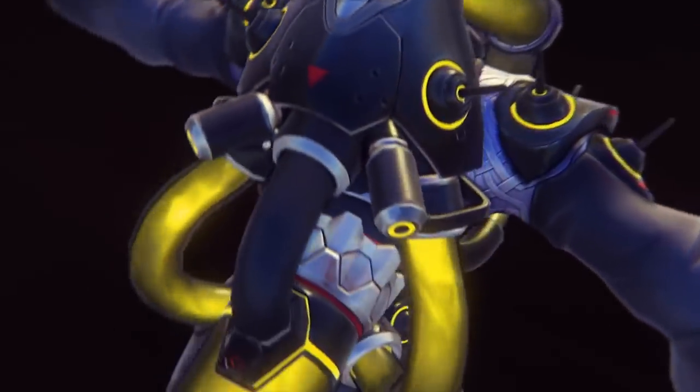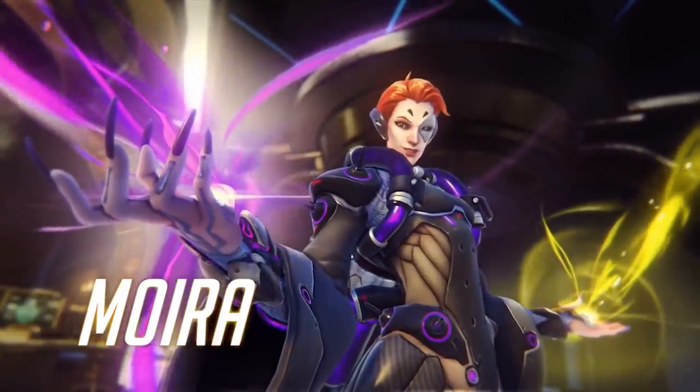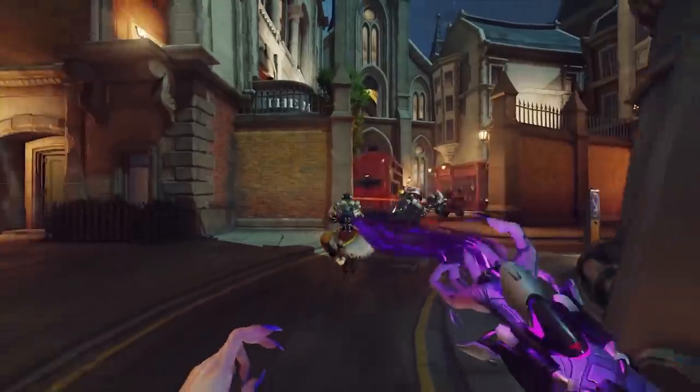Hey guys, JV here looking at one of the coolest things you might have missed from BlizzCon this past weekend. The 26th hero Moira was revealed — a support that everyone is already calling the Zenyatta-Symmetra hybrid. We also saw the new Blizzard World map, which combines all of Blizzard's IPs into one theme park, which is so nostalgic for me. And finally, we have a ton of new skins that will be in the regular loot pool.